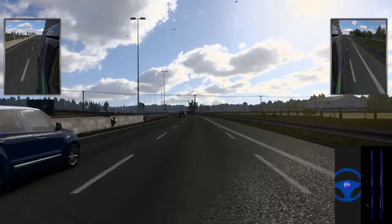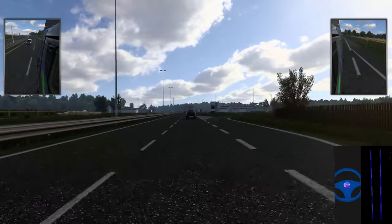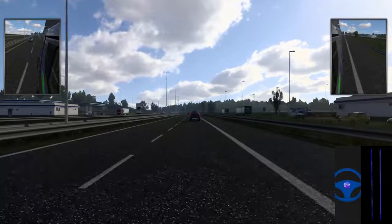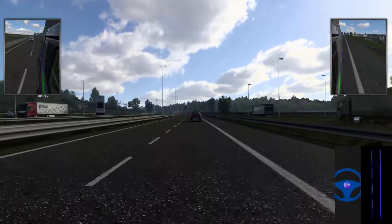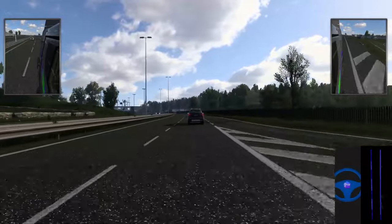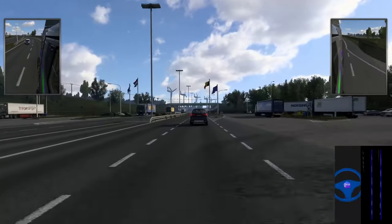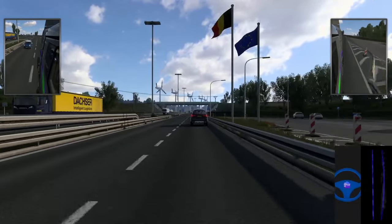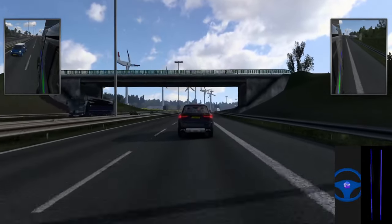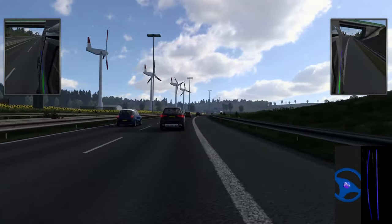That might actually be because the navigation is there — that might lose it a little bit. As you can see, it kind of appears on the display a little bit. That might actually work better without the navigation. Definitely feels better, because that definitely goes to the corner of the screen where the line is. We're back on track.